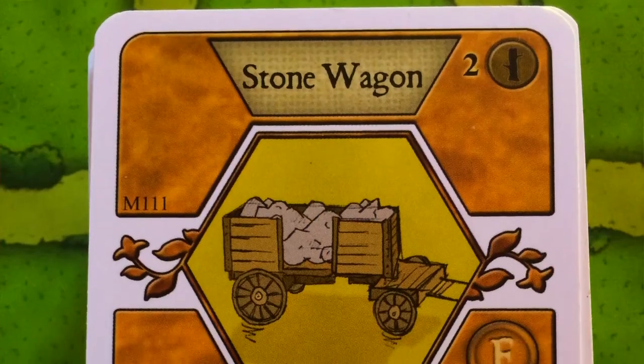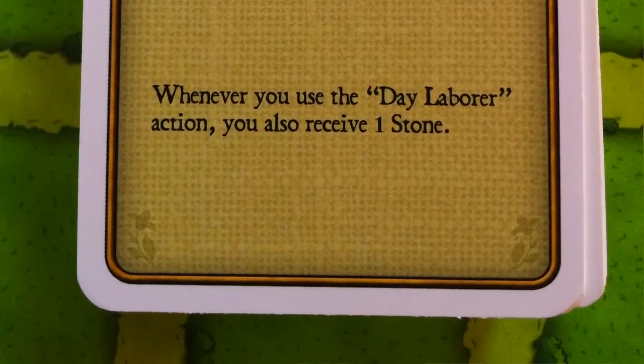The Stone Wagon is a nice, simple card. It costs two wood with no prerequisites. Whenever you use the day labour action space, you receive an additional stone. It's fairly simple, not even really specific to Farmers of the Moor mechanics — just a nice, good card.